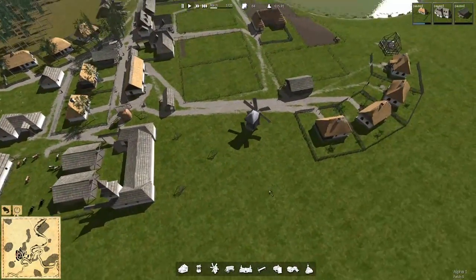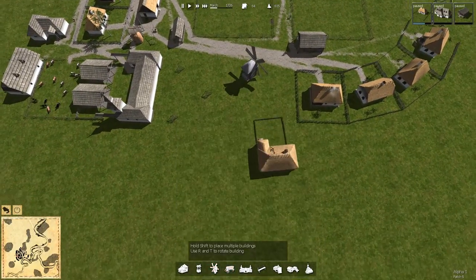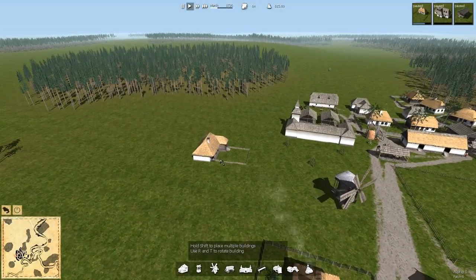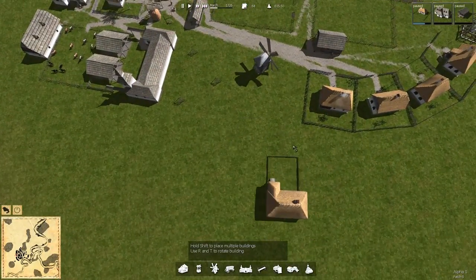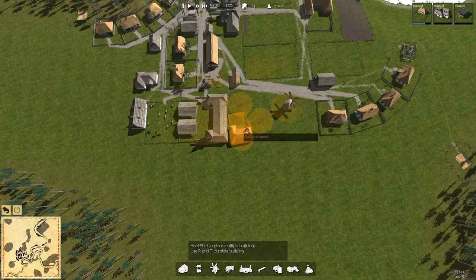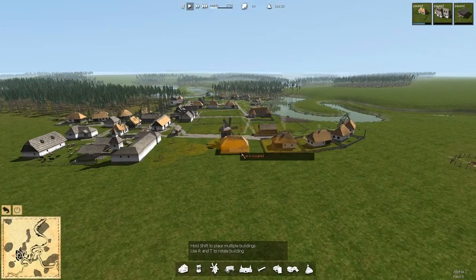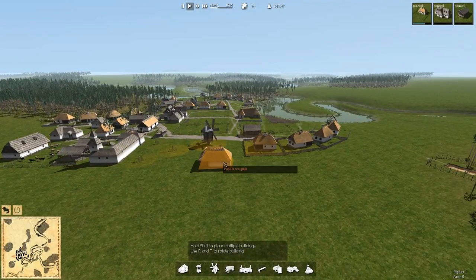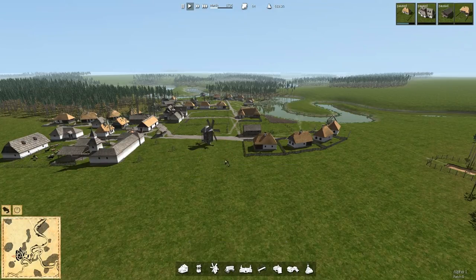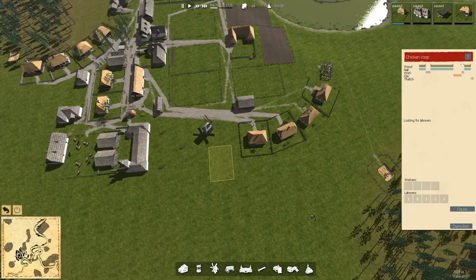We want the entrance near some kind of road. We've got a loading ramp to the left and stairs going up onto the deck — that's the entrance. There's kind of a nice road happening here, so let's orient the chicken coop so the stairs face near the road. Carts can drive through underneath, so spacing doesn't have to be perfect.